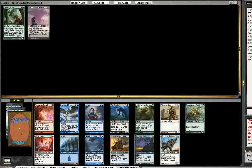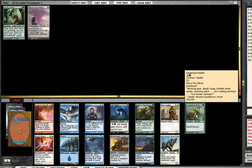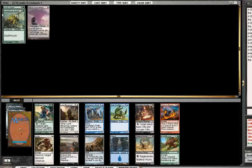I might be better off — I know it's crazy — but I might be better off just taking the Daggerback Basilisk, or even the Alpha Guardhound. I think since I'm already green, I know this card's not that great, but it can stall the board. It helps me get to my Eldrazi Conscription. And I'm pretty glad that I stuck with green.